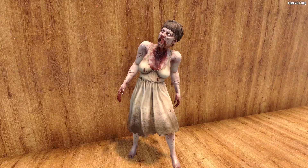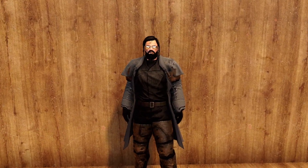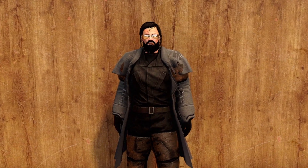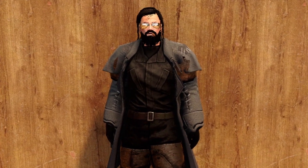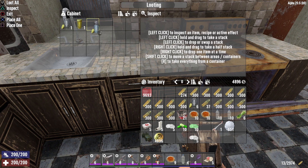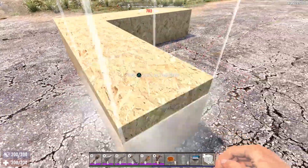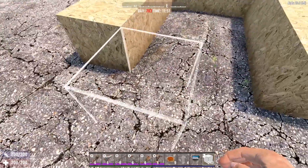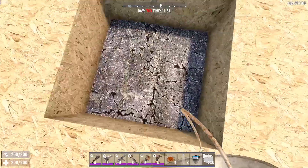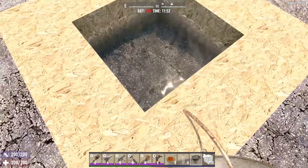Now for my thoughts — the good, the bad, and the ugly. Starting with the good: focusing on the survival aspect of 7 Days to Die is definitely a positive thing. Water is too plentiful in the current version, and I've demonstrated multiple times how you can create an infinite water supply with just a handful of blocks and a bucket. The survival aspect of this game has taken a back seat, and it is nice to see the Fun Pimps focusing attention on it.